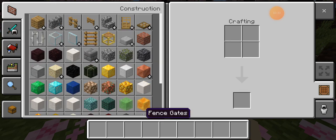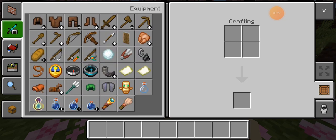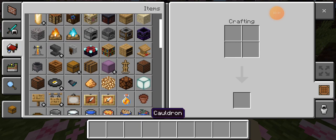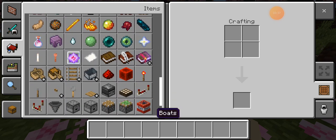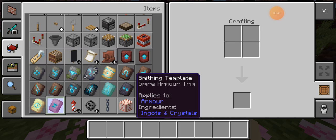So obviously they've got the new bamboo and cherry wood things, and I've just tried the new brush item. There are a few other items — oh, these are like the armor trims, aren't they? Like, you apply them to armor. They've got different names and stuff, like Vex armor trim, Wild armor trim, and Coast armor trim.